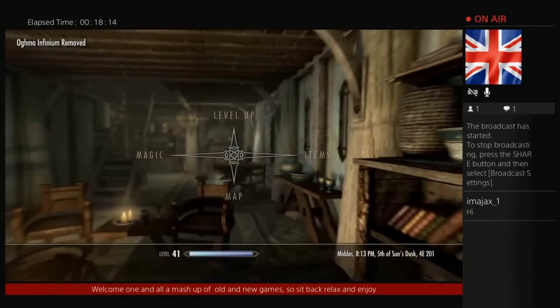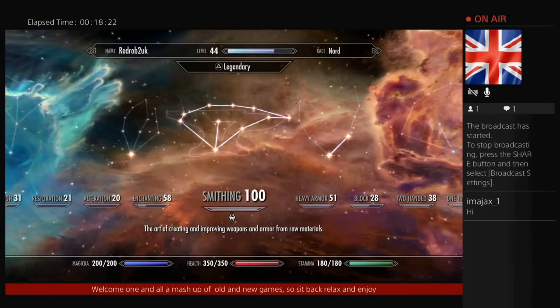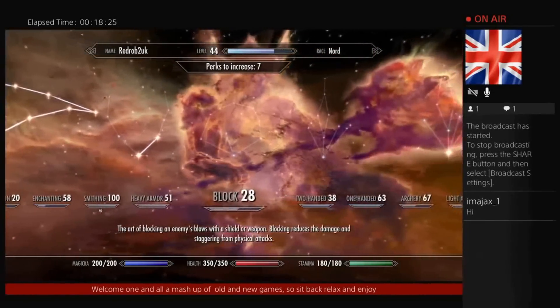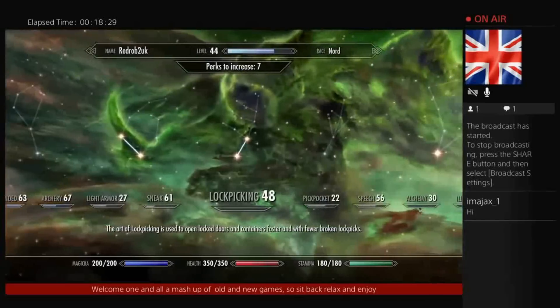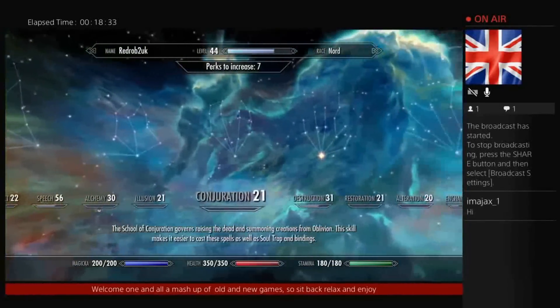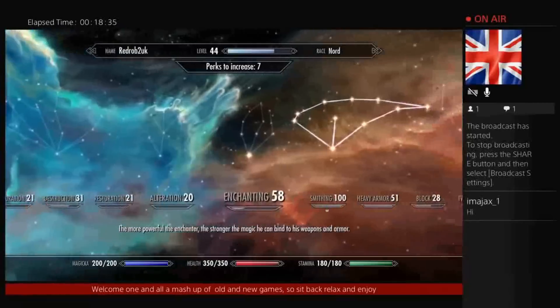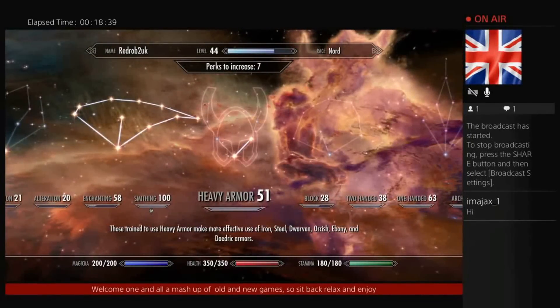Obviously we come out of there, your book's removed, and if we go into level up - just get rid of this - obviously it's put a five on right across the board and obviously increased our levels. Then you get a level up about three or four times.